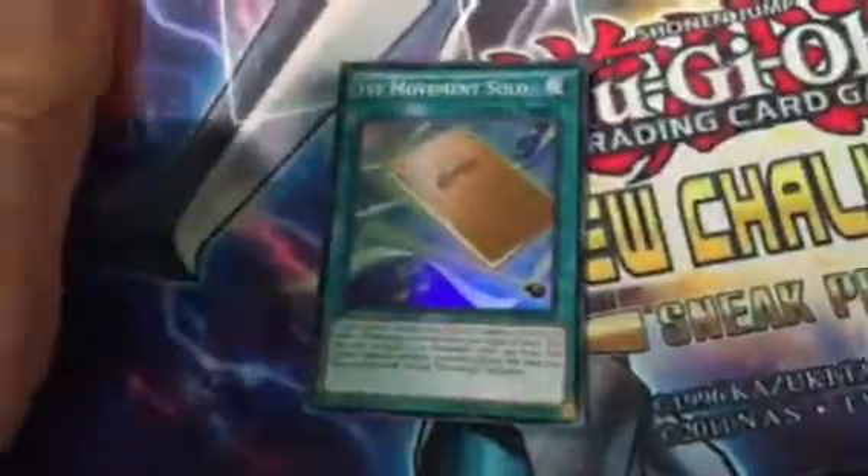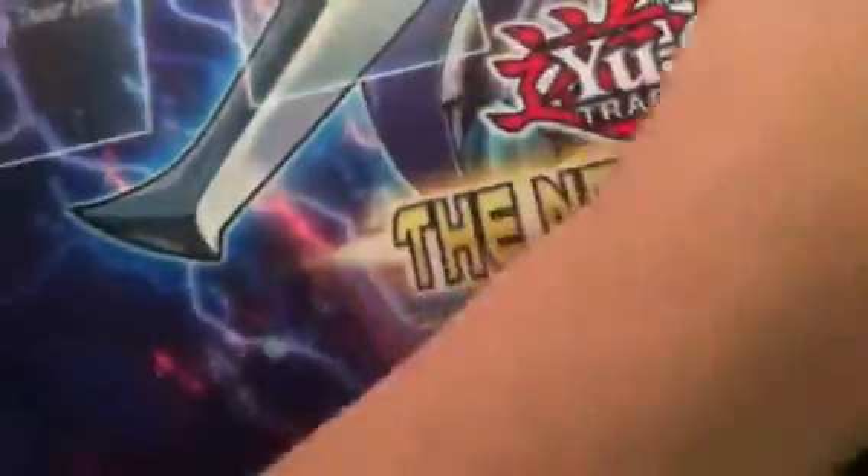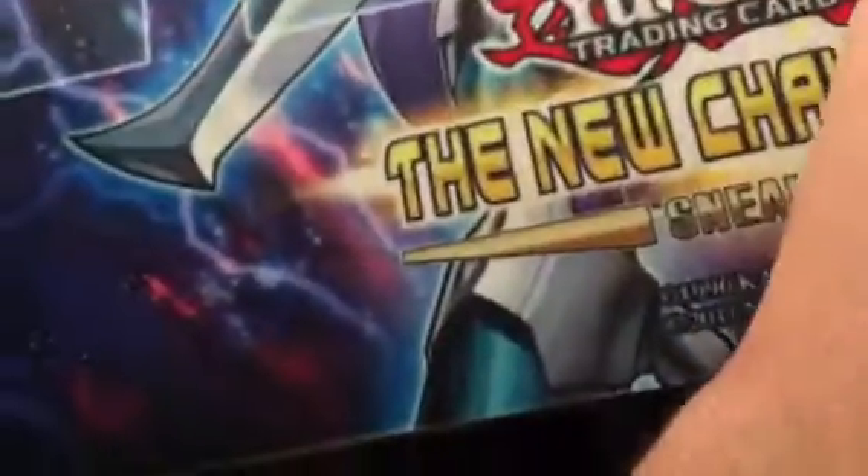Next, we have First Movement Solo for Melodious Monsters. This is pretty good — another cool archetype that I like. Three Fusion Reserve. Again, I think the card pool is trying to tell me to play Fright Fur. I don't know why, but the card's kind of cool. It adds polarization and more stuff.